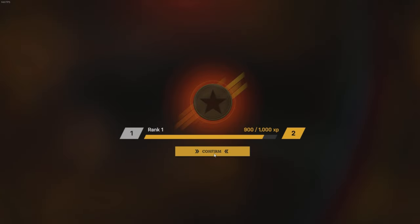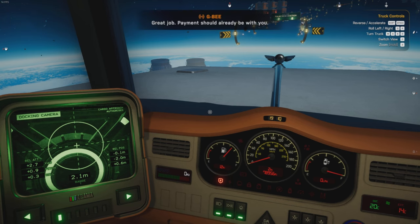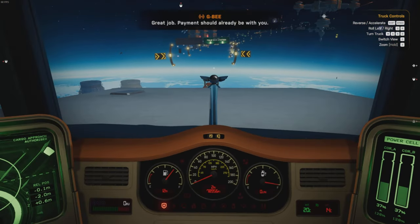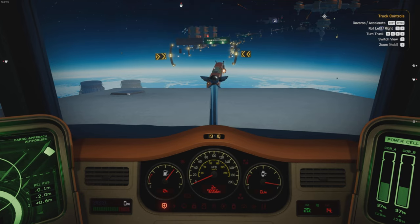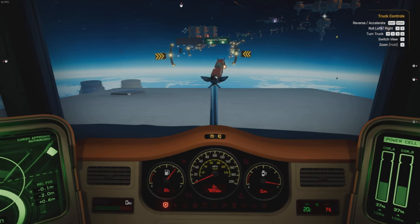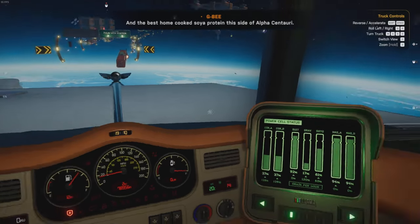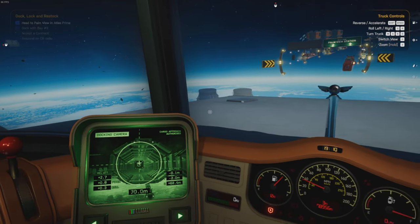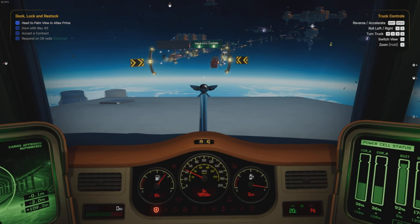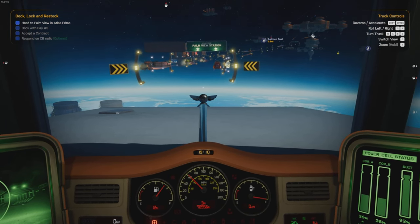Are you ranked up as well? Lovely, look at this. Great job. Payments should already be with you. But if you feel like spending some of that hard-earned cash, just head on over to Palmview Station. You'll find they've got supplies, a few jobs on the board, and the best home-cooked soya protein this side of Alpha Centauri. Soya? No thanks. A little speedo there as well.